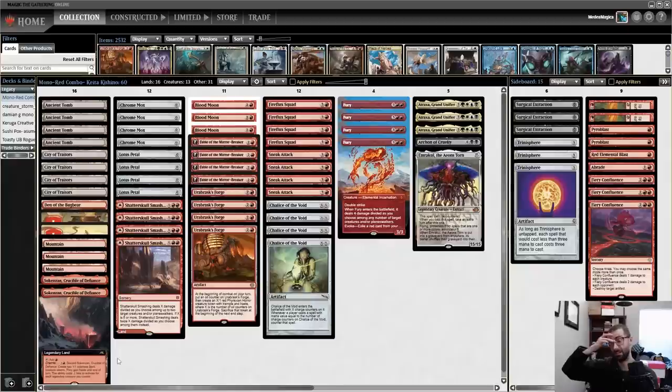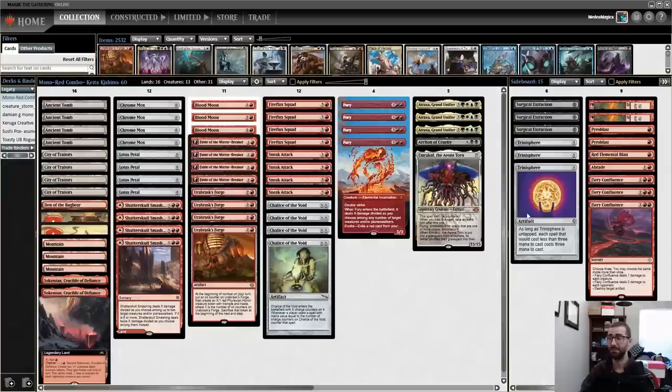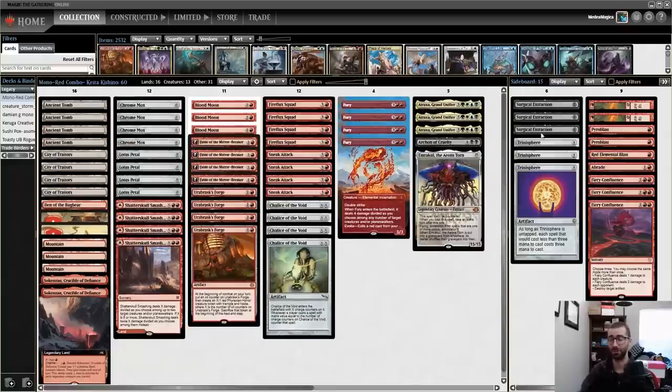I'm not sure exactly why — Leyline is relatively good. For anyone immediately asking why not play Faerie, this is the answer: turning your Fireflux Squad activation into a Faerie is relatively embarrassing. This was probably someone saying 'I don't want too many things vulnerable to a Serenity effect,' since we have even more than a normal mono-red deck would. So they opted for Surgical over Leyline.